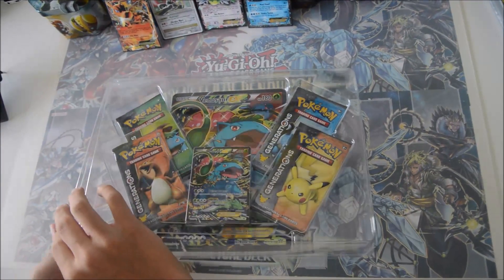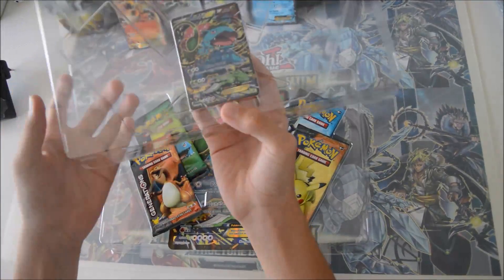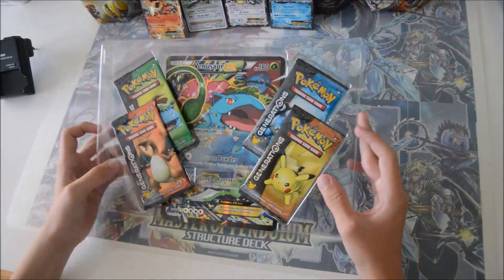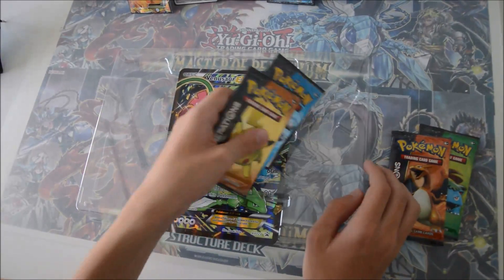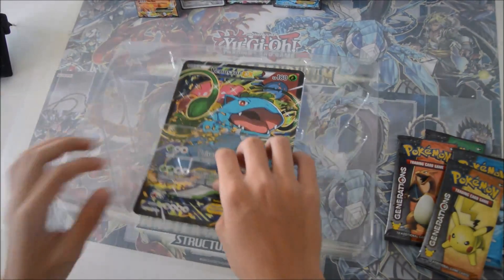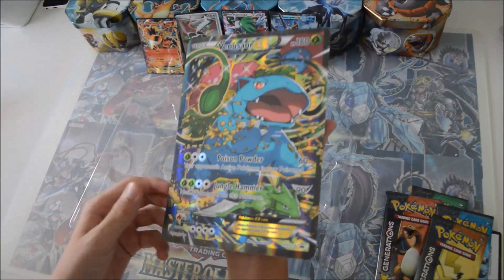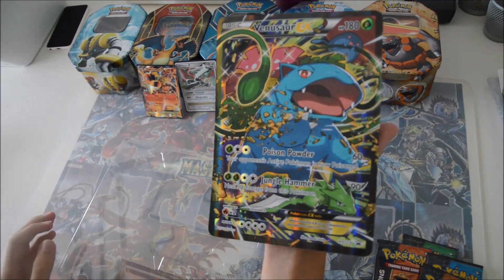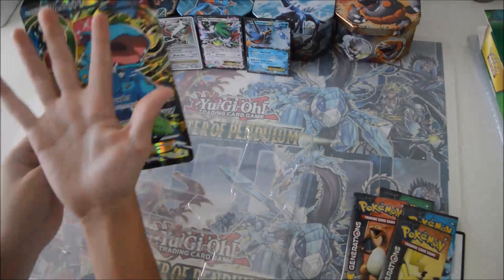Let's see what our pulls are. First we got this beautiful Venusaur promo card — those are nice. Now let's show you the big one, the big Venusaur. It's giant, look at it in my hand, the jumbo card — pretty massive. That's not gonna fit in any sleeve.